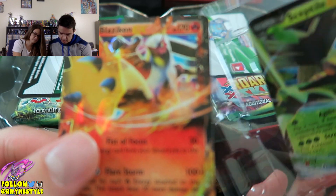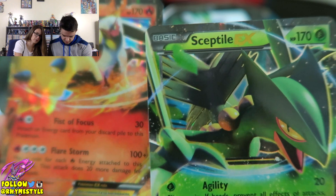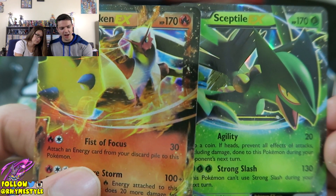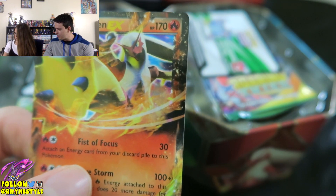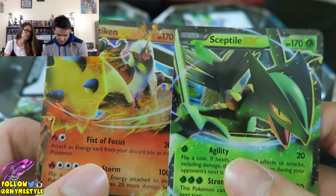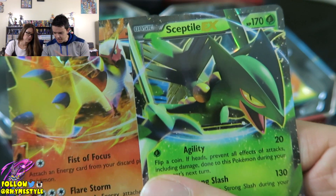There is the Blaziken. I really like Sceptile. Of course you do. No Swampert? I love Swampert, I just really like Sceptile. Sceptile was the first time where I struggled to choose between a grass starter and a fire one. Because look how cool he looks. Blaziken is basically like a martial artist, and Sceptile just looks badass.